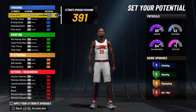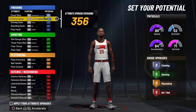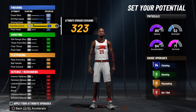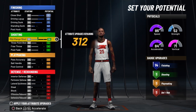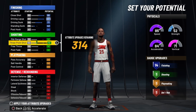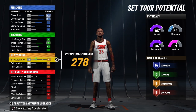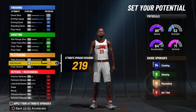We're going to come all the way up on the close shot, go to 87 on his driving layup, and go all the way up on his driving dunk. For his standing dunk, we want to bring that just to 43. Nothing on his mid-range — I'm sorry about that. We're going to bring his three-pointer all the way out to 81, and bring his free throw to 62-63. We're going to go all the way up on his pass accuracy.